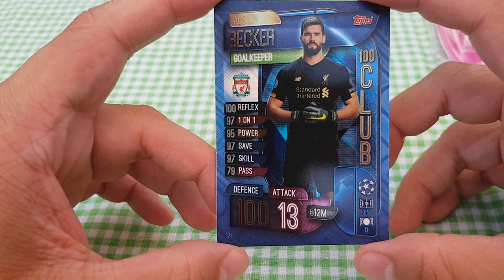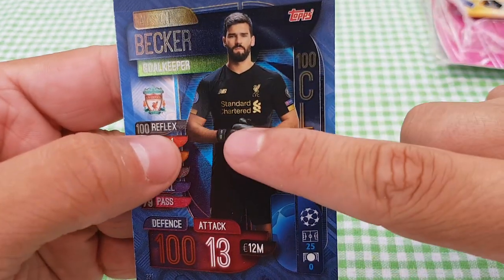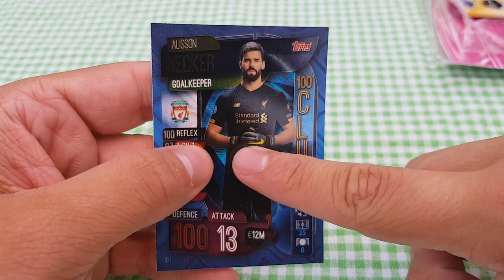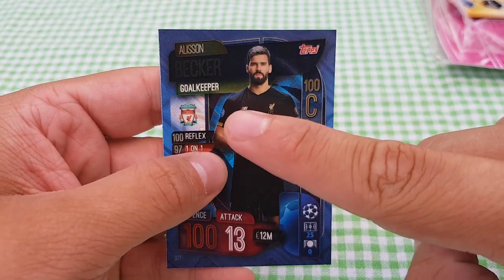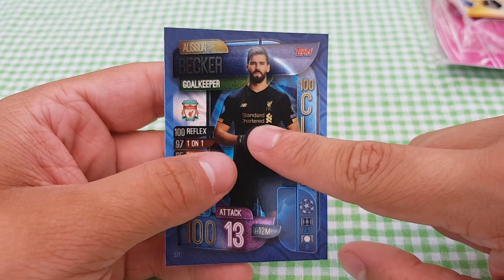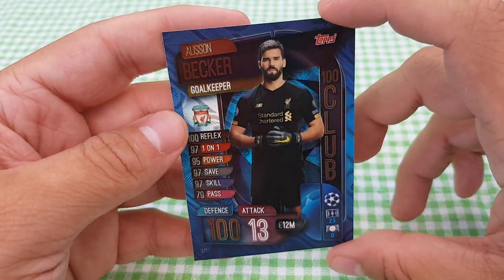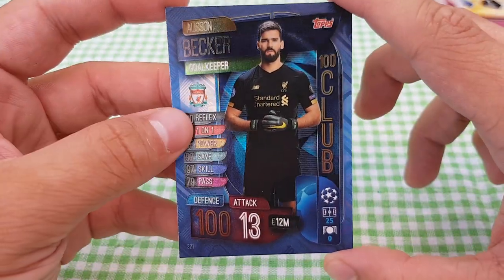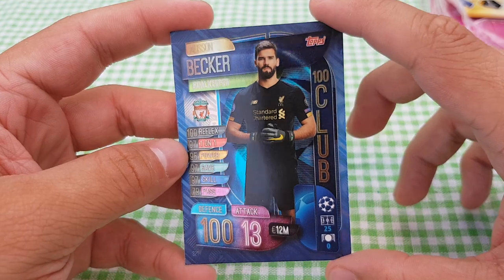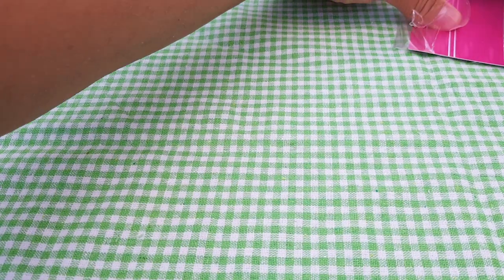It's got to be Alisson Becker — it's probably too late to put Adrian in this collection. Alisson 100 Club. Wow — in the same collection to get Alisson and Van Dijk. I am in love with that goalkeeper's kit. For any Liverpool fans watching, the shirt is available for pre-order on the Liverpool website — stock is due at the end of September. I'm going to be one of the first to pre-order it. I think black and gold go so well together — that is a stunning shirt and that is a quality card.